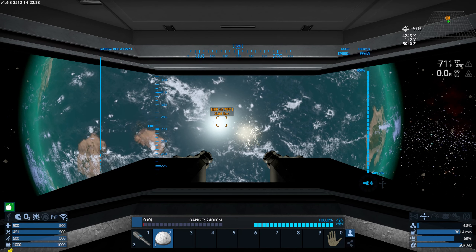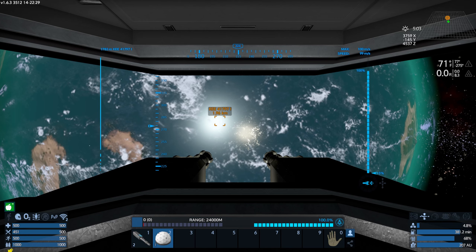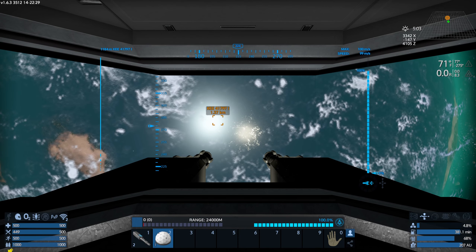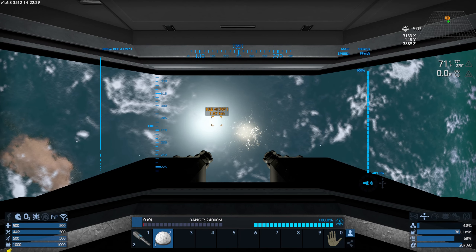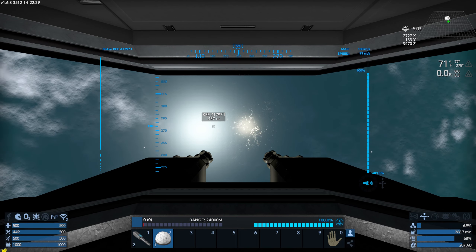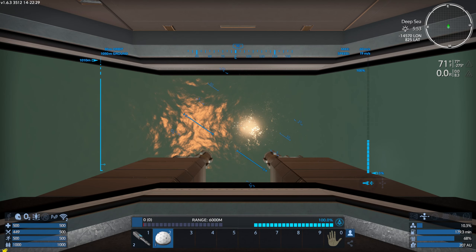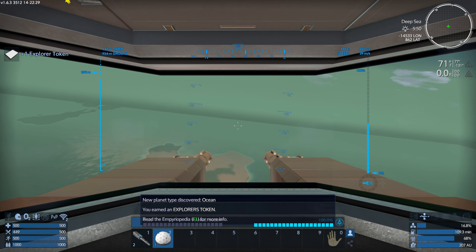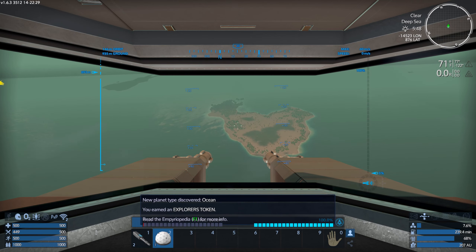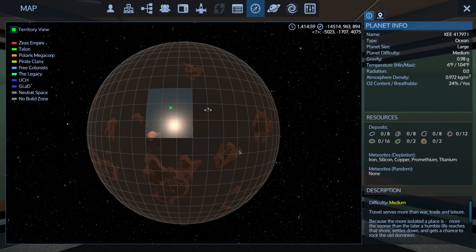This is supposed to be a large ocean planet — and it looks like there is a whole heck of a lot of water there. There's a lot of water here — that's making me a little nervous. Yeah, it's a pretty good-sized planet alright.